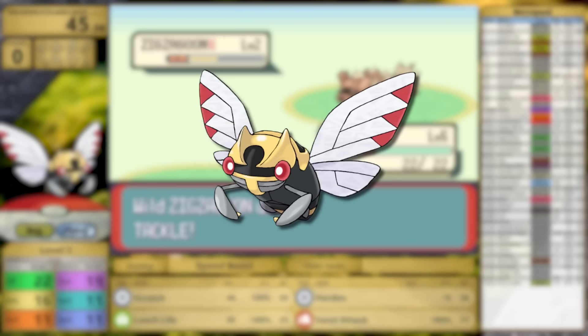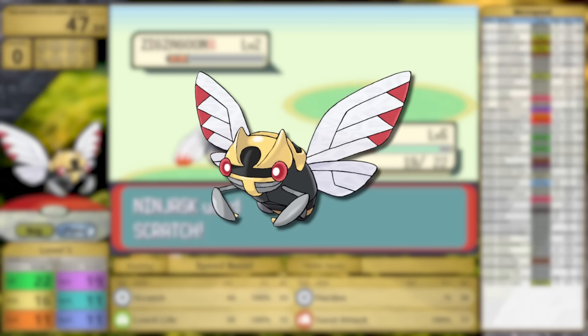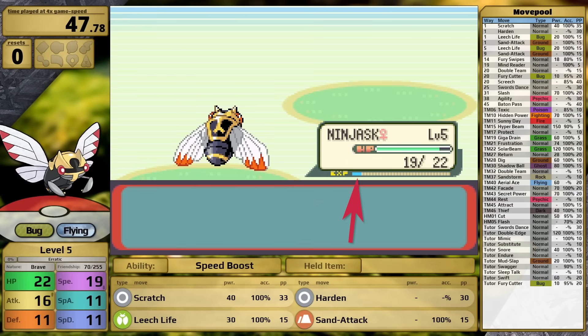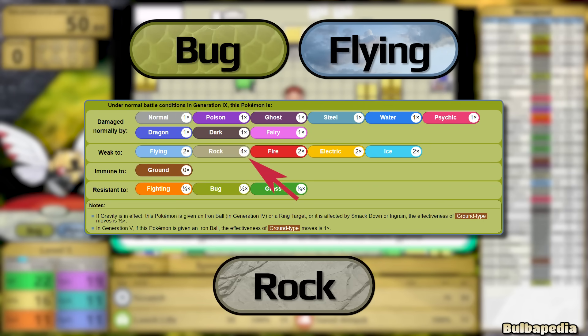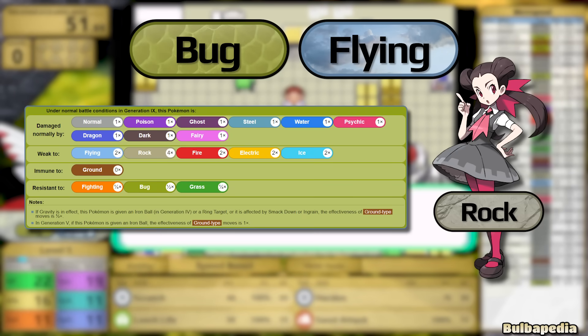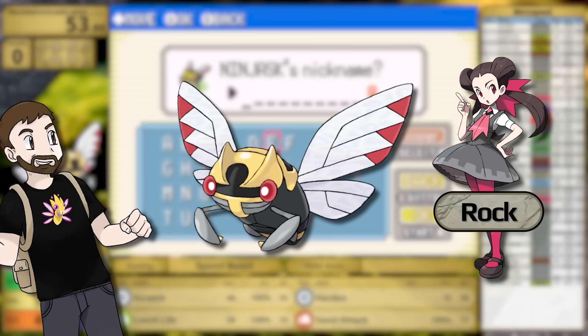Ninjask is a Bug/Flying type with an Erratic growth rate, meaning it levels up extremely slowly in the early game. Look at how little experience it gains from the tutorial Zigzagoon battle. Because of its typing, it has a 4x weakness to Rock moves, and Roxanne is the first gym leader. I think this one's gonna be pretty brutal.